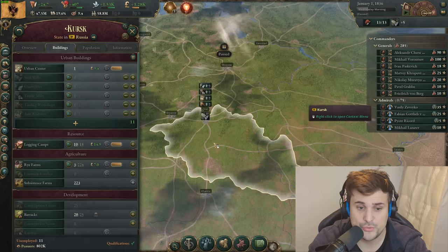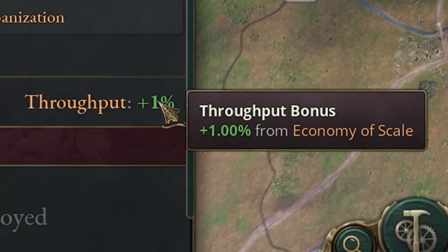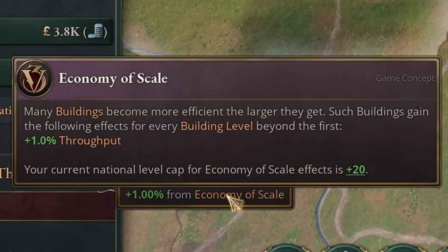Decrees aren't cheap — they cost 100 authority. And on top of that, you get to take advantage of the economy of scale. What is the economy of scale? This is super important. If you build more than one of a factory or a resource gathering building inside of a state, you gain this bonus. You can see this throughput 1% from the economy of scale. It scales up to a maximum of 20 because that is your base value.